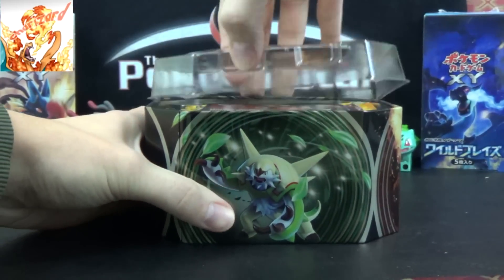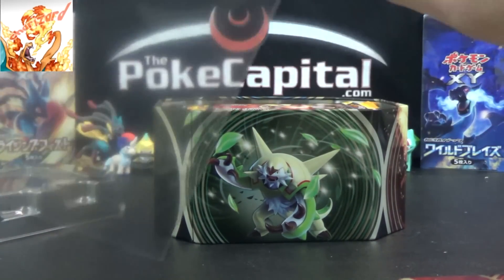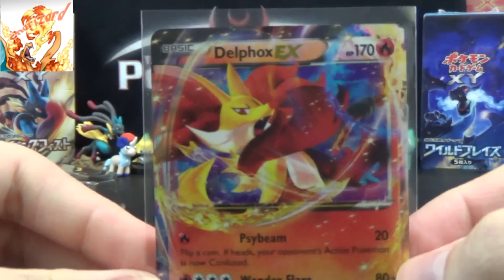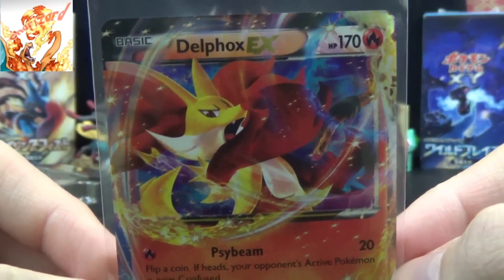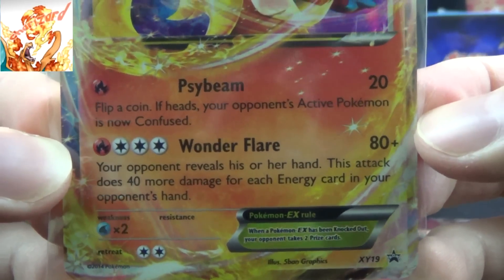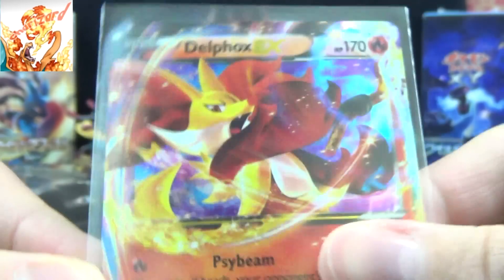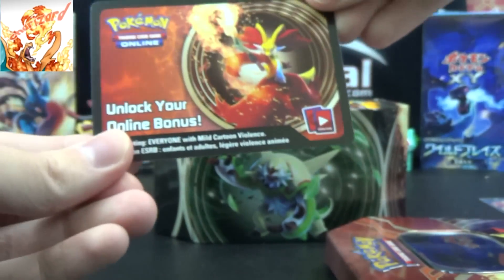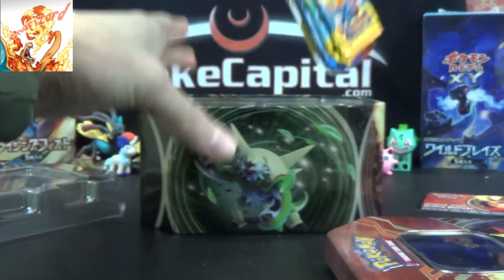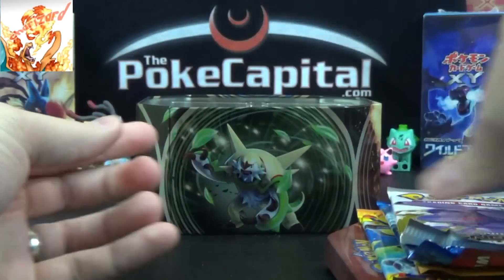So take a look here at the Delphox EX promo, only available through these tins, as is the Chestnut and Greninja from the same wave. 170 HP. It has Psybeam and Wonderflare, and it's promo XY19. That's one last look at the artwork for ya. And of course, you get a code card to unlock your online bonus and four booster packs! For today's tin, we have two Flashfire, one XY, and Legendary Treasures.